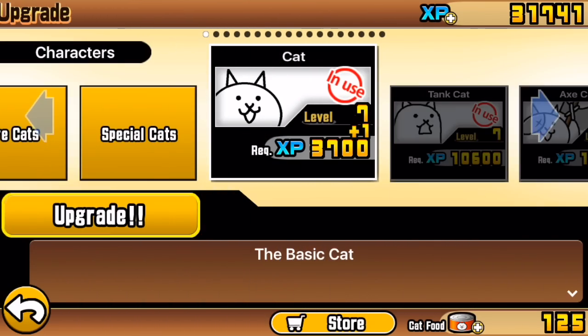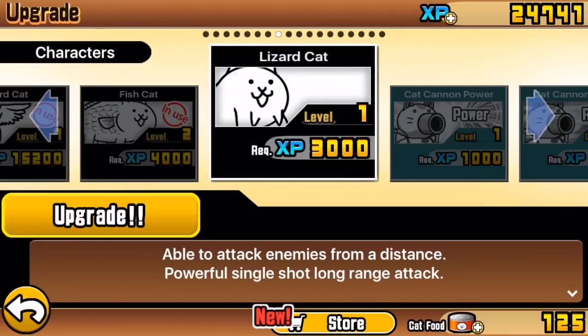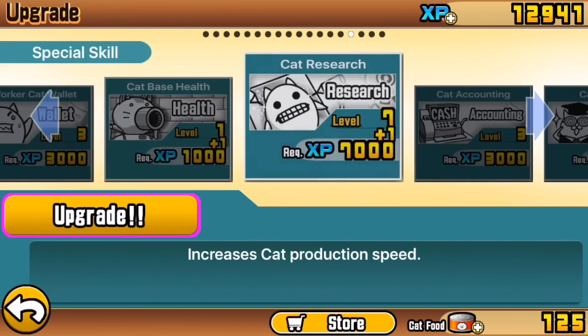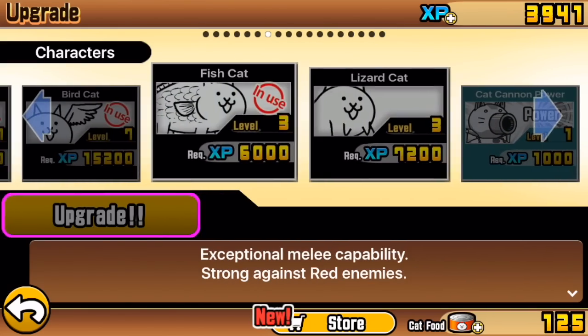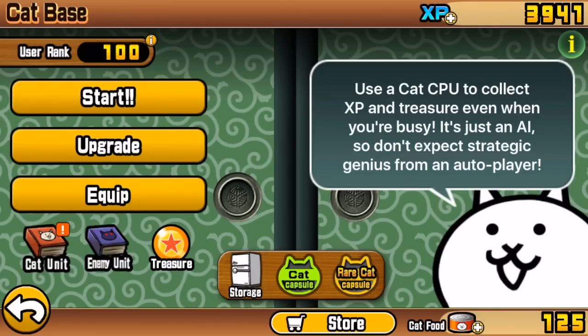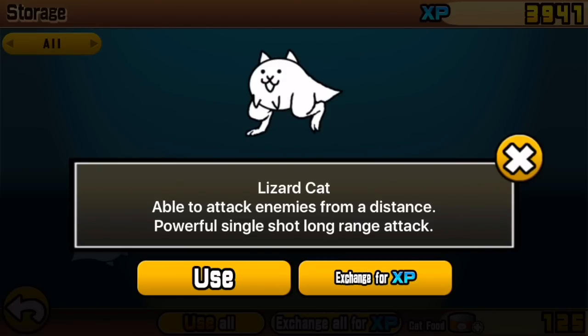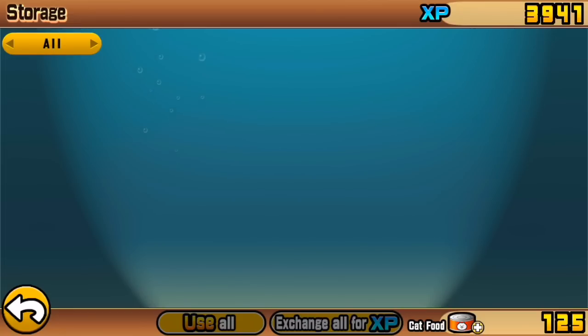Seeing as we have lots of XP, let's look at that cat — it is Lizard Cat, the cat we unlocked at the start of the episode. I'm going to upgrade Lizard Cat to level 3 and Fish Cat to level 3 as well, and do a Cat Study upgrade twice to level 6 plus 1, just to give us a bit more XP bonus when we do the stage. If we go to our storage — which is next to the cat capsule — we have a Lizard Cat floating around. We click on him and we can use him or exchange him for XP. I would never recommend exchanging basic cats for XP — they are much more useful put towards upgrades. So let's click Use, and we can make him level 3 plus 1. That is much better than just immediately unlocking him — thank you to whoever gave me that tip.